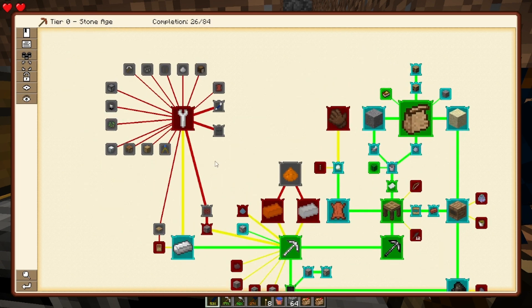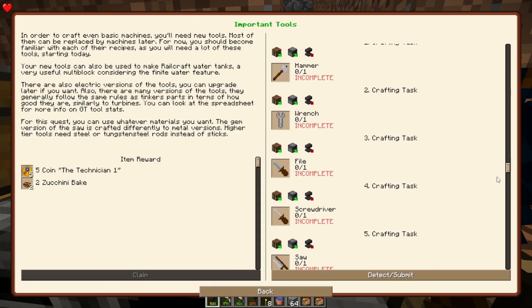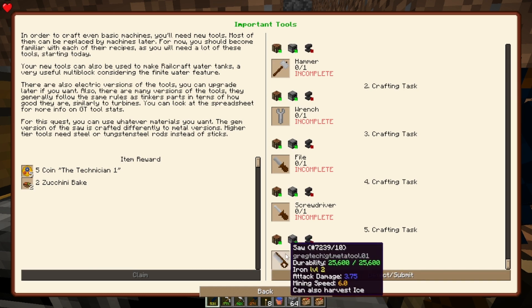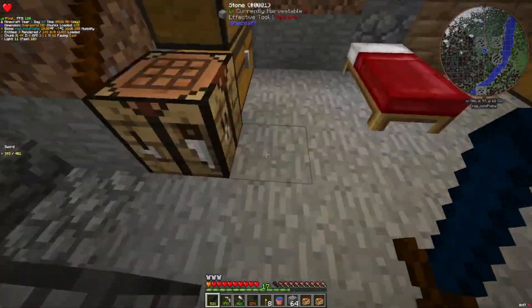Alright, there we have our iron. We're going to get our tools. So we need a hammer, a wrench, a file, a screwdriver, and a saw. Let's go ahead and save all those to our bar over here.